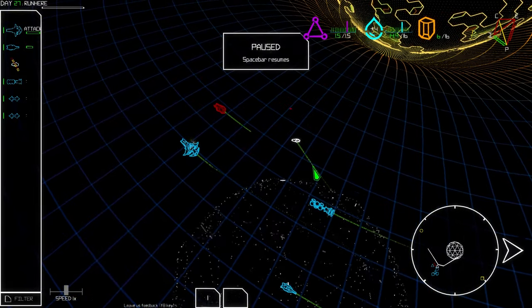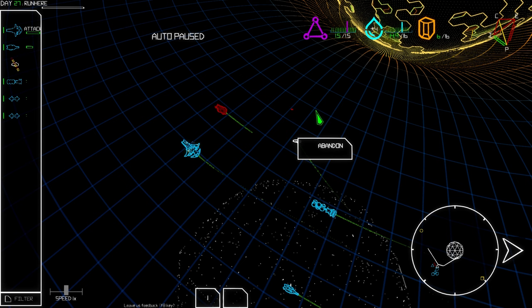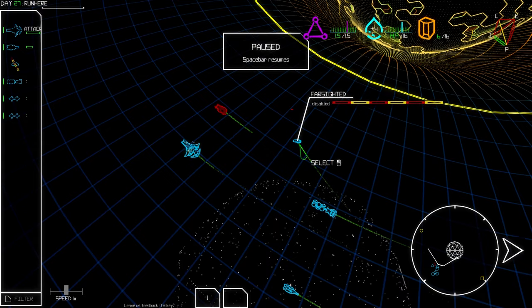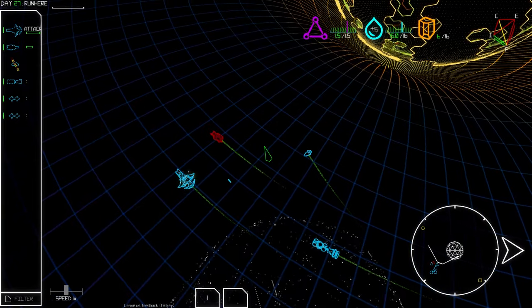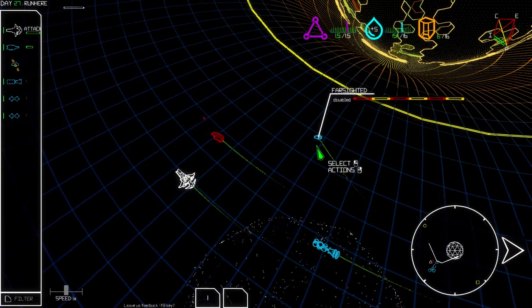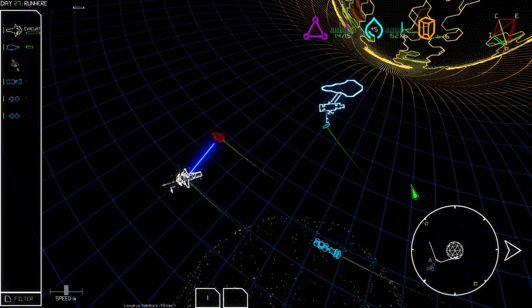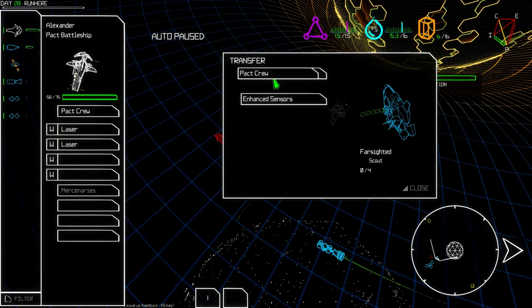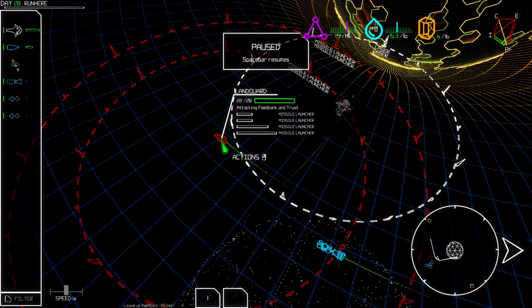We've got to deal with this pronto — now attack this damn thing! The Farsighted is disabled. I don't know what we can do about that. Abandon? Is there a crew on that ship? Oh shit, there is. We've got to try to evacuate them. We lost our scout ship, which really sucks — that was really useful.